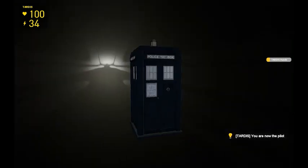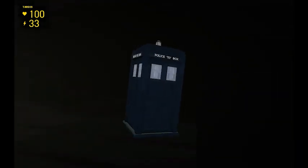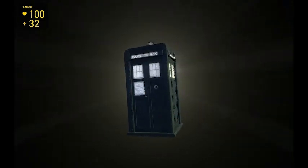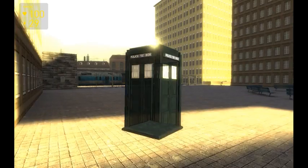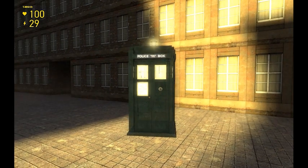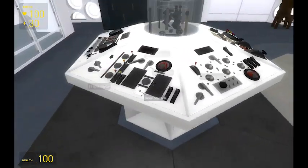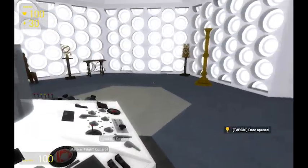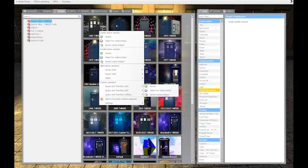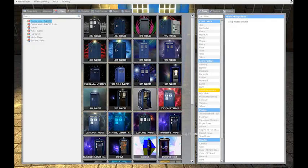Manual flight control — there it is: the First Doctor's vortex from 1963 to 1966, I believe. And that's basically it for this one. There is one more alternate skin for this: you can set it to the TEETH capsule, or there's the Space and Time box skin, which you can only get with a certain add-on.